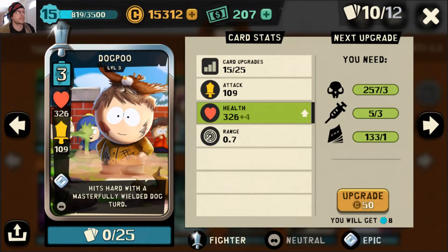Dog Poo is in here just because we really needed a solid fighter — someone who can deal some strong damage and take some strong damage. He really fit the bill best for this slot.